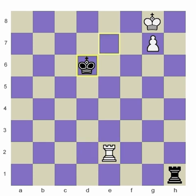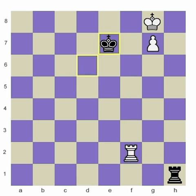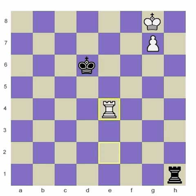Rather than trying to stop the checks — for example, going back to the F-file to prevent this — he simply comes back, not allowing you to come out. The only thing left to do, if you can't prevent the checks and there's no obvious way to win, is to get ready to meet the checks. That's where this idea comes into play. This is the Lucina idea — the bridge idea. By playing this move, you've put him in a sort of zugzwang.